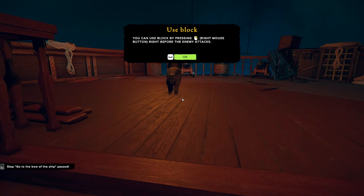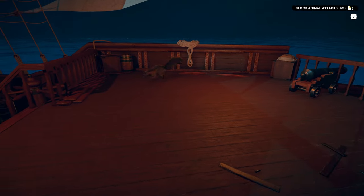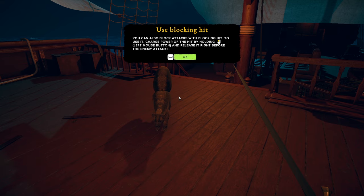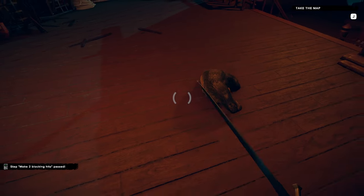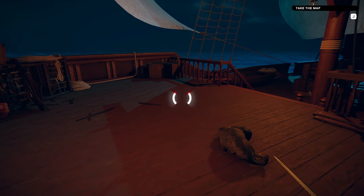You can use block by pressing the right mouse button right before the enemy attacks — you gotta do it like right before, I was holding it down hoping that would work. You kind of put your arm up but only for like a second, so you gotta time it right. Having to time the block — I kind of enjoy that. You can also block attacks with a blocking hit to charge the power and hit the enemy — hold down left mouse button, wait for him to come in, and boom. Blocking breaks the charge though, that's interesting.